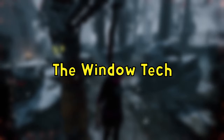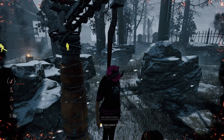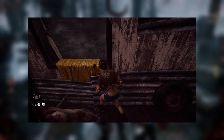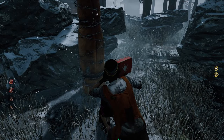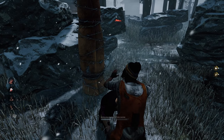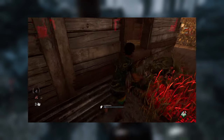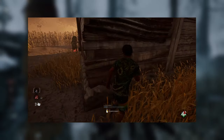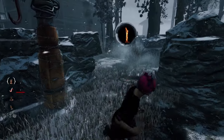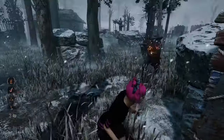Following that, we have the window tech, which is similar to the kek tech. While the killer is vaulting a window, run at the window hugging the wall closely and vault the window as soon as the killer's animation is finished. Another variation can be performed using a key with aura reading addons, a map, or the perk Clairvoyance — run at the killer while they're vaulting, activate the perk or item, and phase right through them to the other side. The killer can't see this happen, so they'll go in the direction they saw you run. Be careful though, because good killers will catch on.